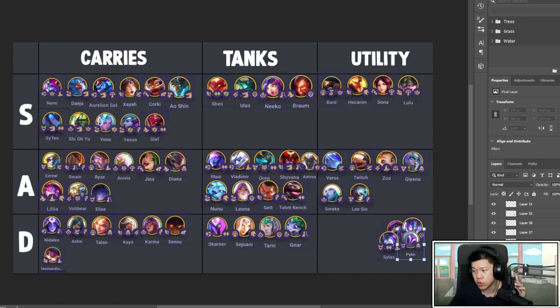Pyke — I don't know if he's S. He's very susceptible. With items he can be okay: Blue Buff, IE, Runaan's are good items. As a Whisper he can be good too. If you have a good frontline he is S tier — he can keep jumping around and executing. But it's a scenario-dependent unit — not something you feel really great about consistently, so I'll put him on A.